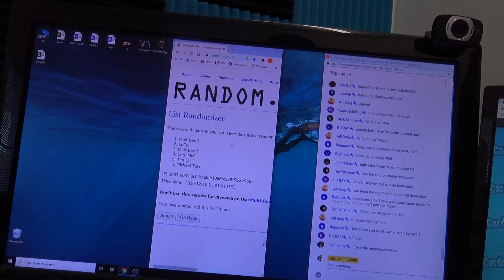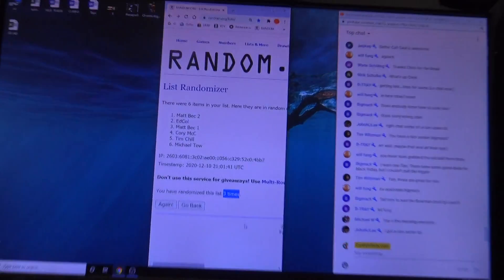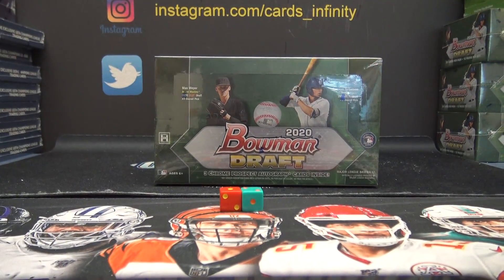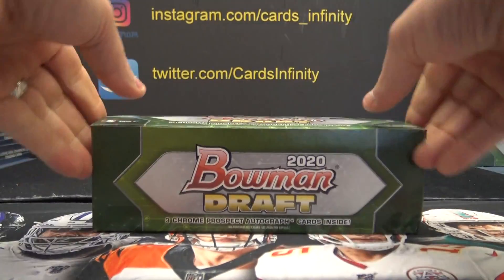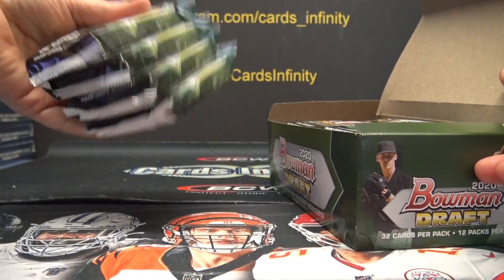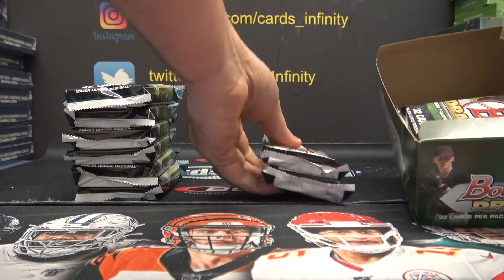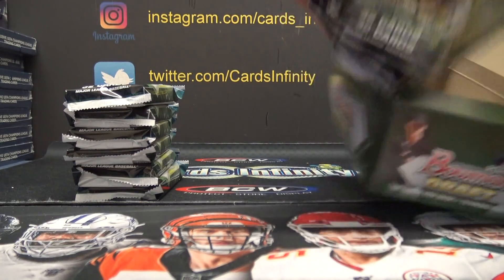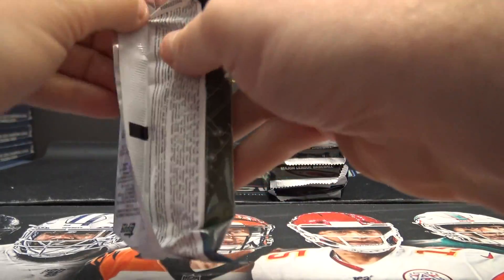Matt Beck gets the first row of packs — top one from each row — and Michael, you'll get the bottom. So we're gonna make two stacks of six. Here's packs one to four. Take the top two from the middle, that's five and six. We're gonna start off with Matt Beck.